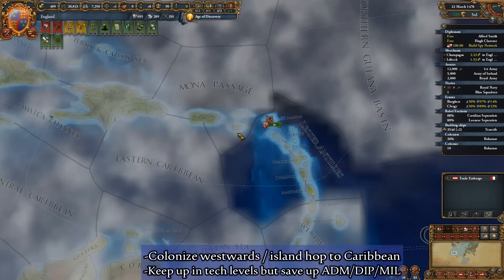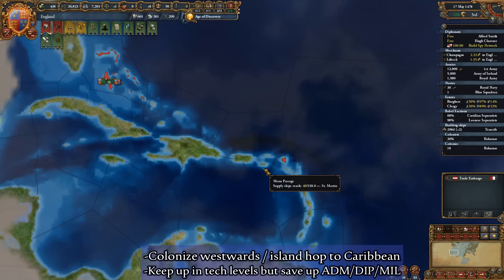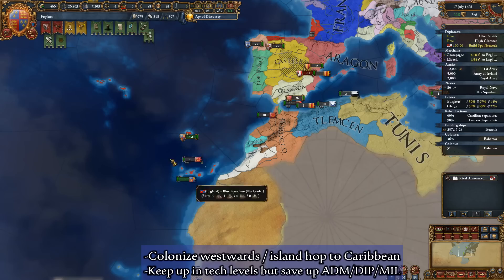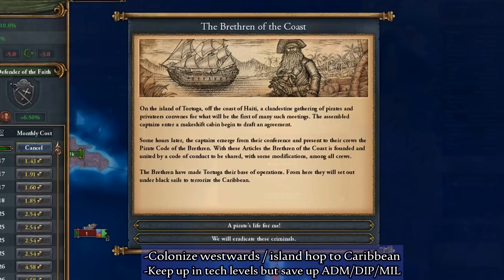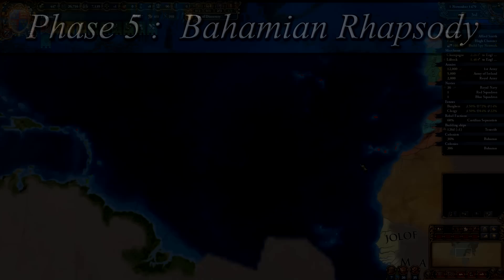You have two options on how to go about laying the foundations for your pirate republic. You can, as I have chosen in this guide, opt to island hop westwards and colonize the Bahamas immediately in order to form your pirate nation more quickly. Alternatively, you can colonize more islands of the Caribbean before hoisting the Black Flag, which will ultimately allow you easier access to expansion after forming your pirate republic. Since you are going to change your nation anyways, you don't need to worry about your country's ducats or debt, and you can send out multiple colonists to expand your future territory.